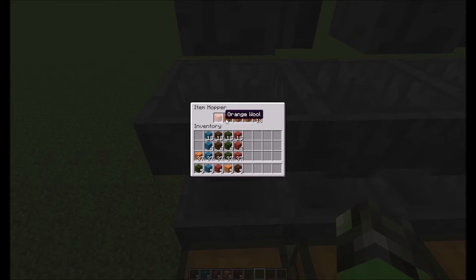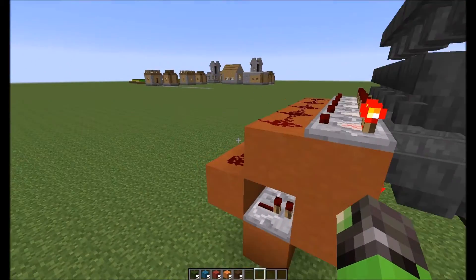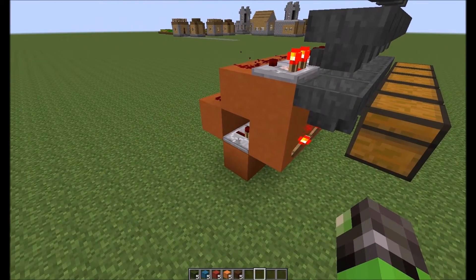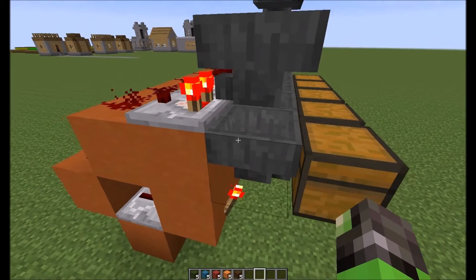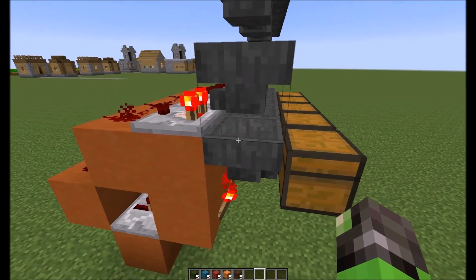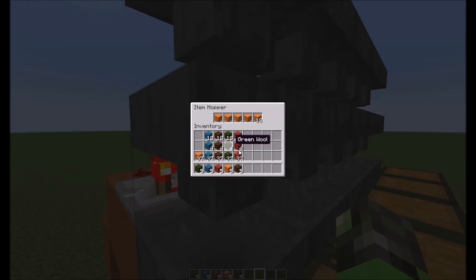Once this hits 23 items, it will send a signal to the comparator, which will send a signal down the redstone into the repeater, shutting off that torch, effectively turning this hopper on, sending the stuff through here, into here, and into this chest. The great thing is the way this hopper works — it can only take orange wool, it can't take anything else because these slots are all filled. As soon as it depletes the 23rd item, it will shut off. Since hoppers always pull from right to left, this is the setup you want.